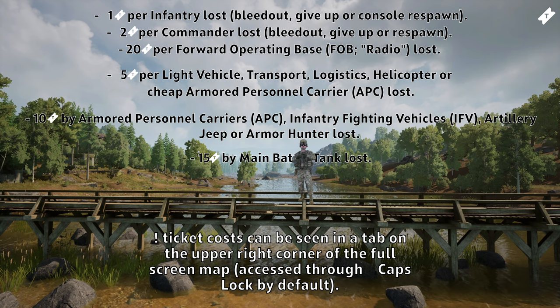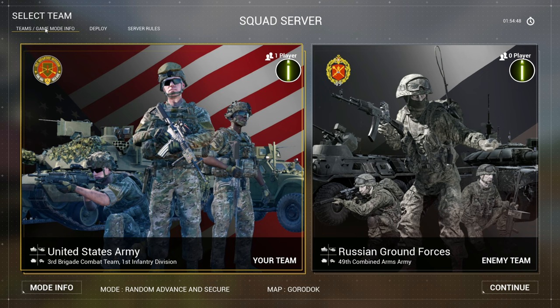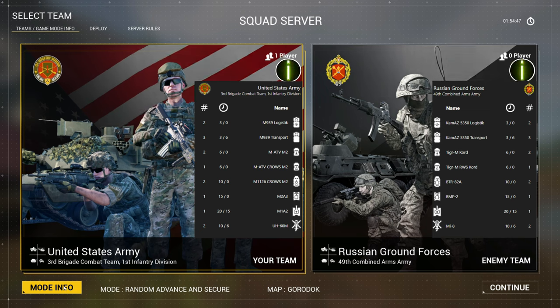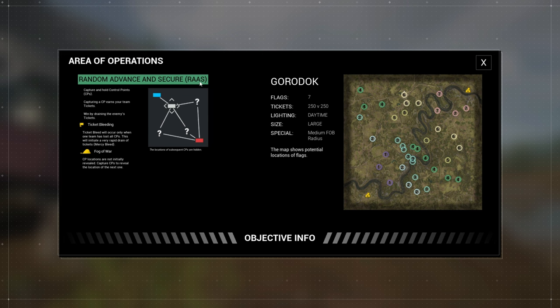At the start of the game, or by pressing Caps Lock, you can get additional information in the team select game mode info menu. By pressing the information button you can get details about your faction's brigade as well as the enemy's. Use this — because knowledge is power. A simple click on the mod info button reveals critical information about your game mode.